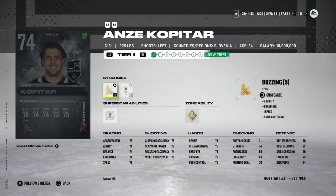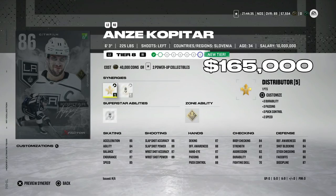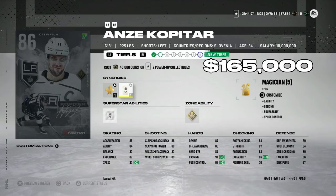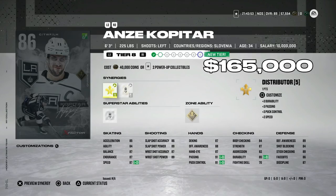Next is the X-Factor Anze Kopitar — I don't recommend many X-Factors right now because they're getting expensive, but he's going for about 165,000 coins on PS5. His speed is only 85 but he has Distributor, and centers are less dependent on speed — you want bigger players and can sacrifice speed for other attributes. He has Unstoppable Force, a very good superstar ability, and Quick Pick is one of the best zone abilities. He also has Magician to improve agility and make him feel less stiff.